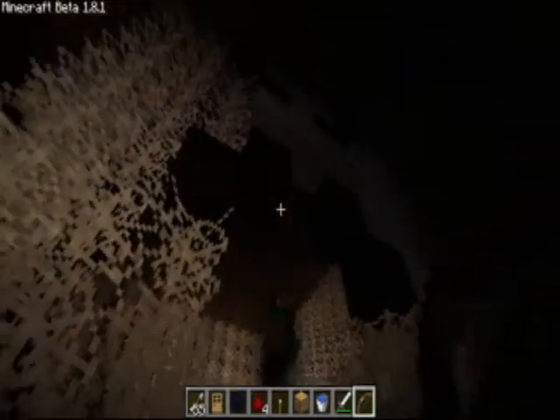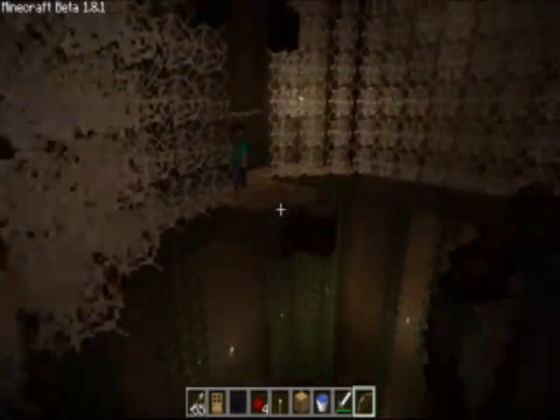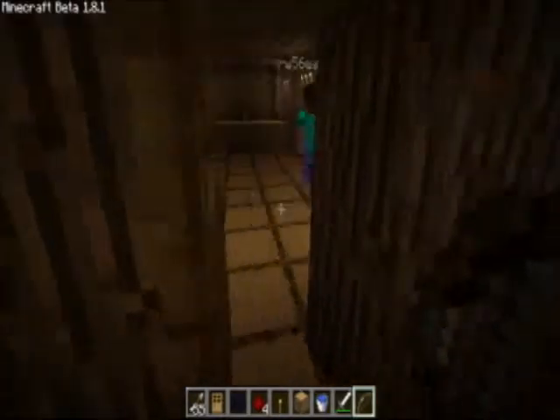I put some gray blocks around the mouth so it looks like teeth. We got to the final floor at the top and we open the door and we have a puzzle in here.